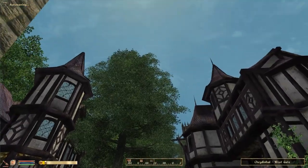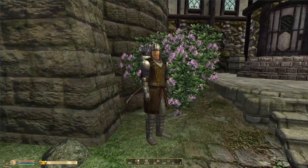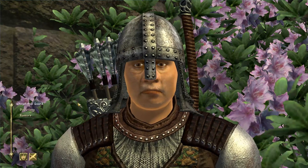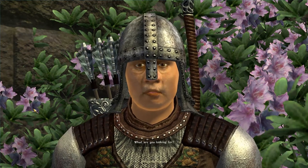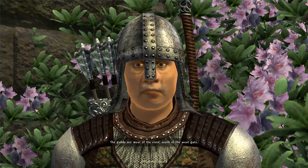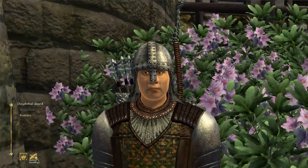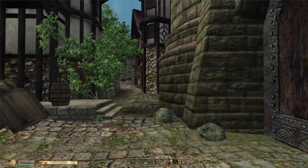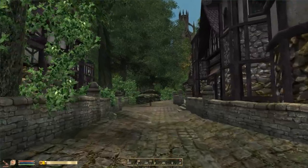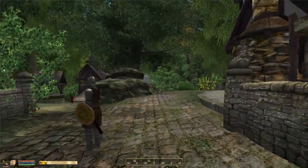I've decided to fast travel to Shadenhall to begin with the Mage's Guild questline. Let's see if he can help us find the Mage's Guild. I need some directions. I'm looking for the Guilds. The Guilds are west of the river, south of the West Gate. Aesthetically, Shadenhall is probably my favorite town, of course made even more beautiful by the Better Cities mod.